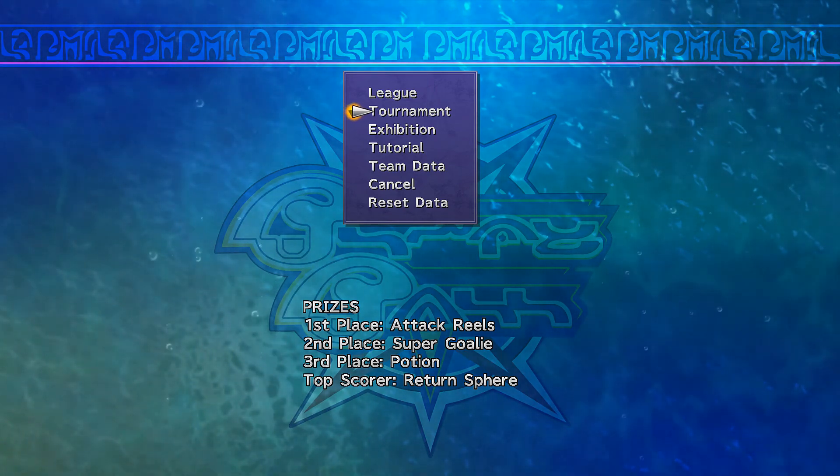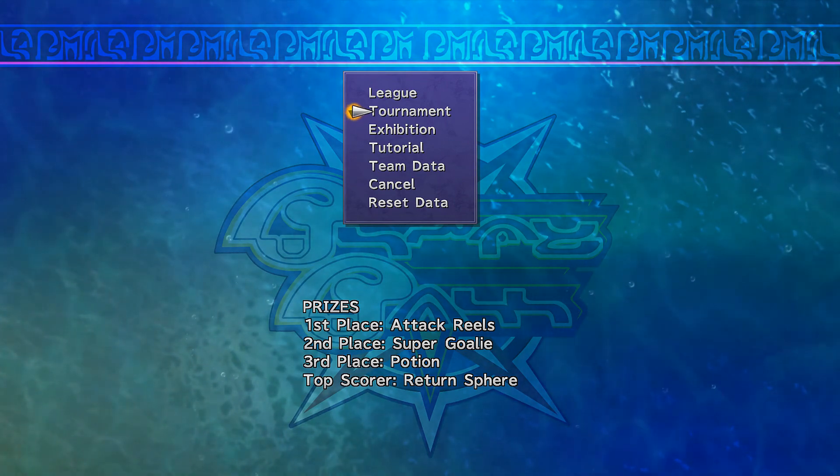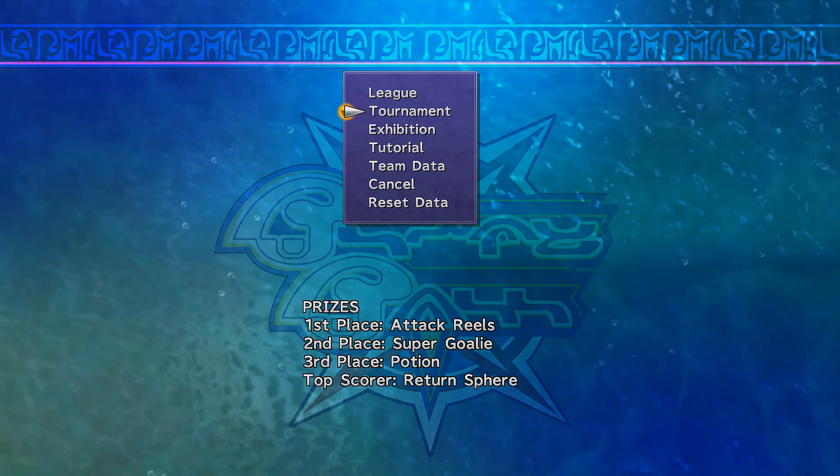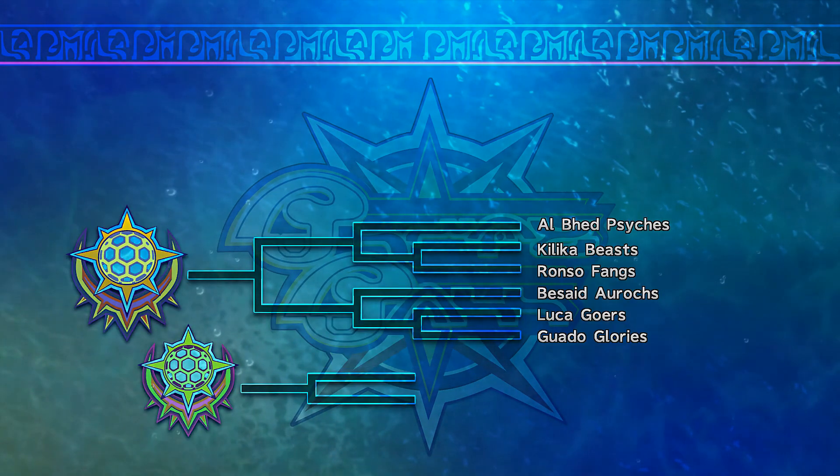I think it's called a Friend Sphere, where it allows you to teleport to a friend's node. Anyway, we want the first place prize, which is Attack Reels — that's Wakka's Overdrive. It's fairly good compared to his elemental.